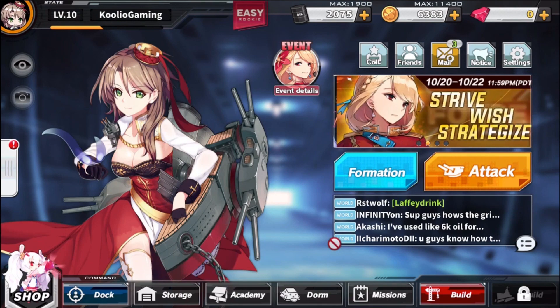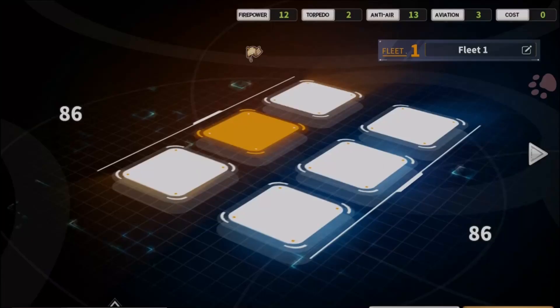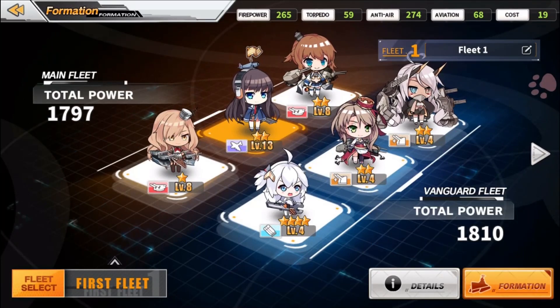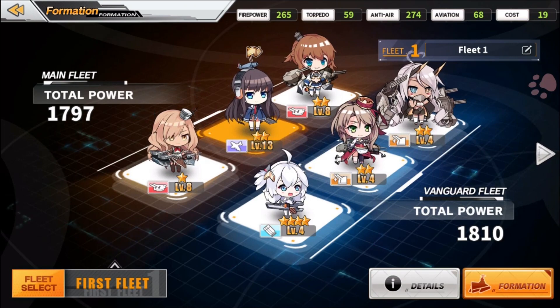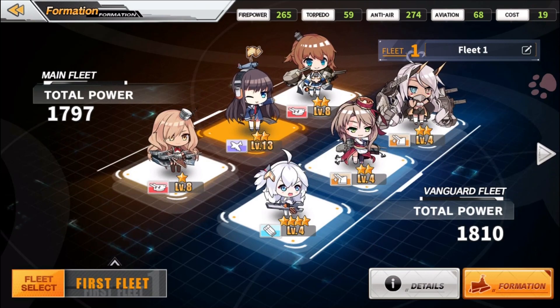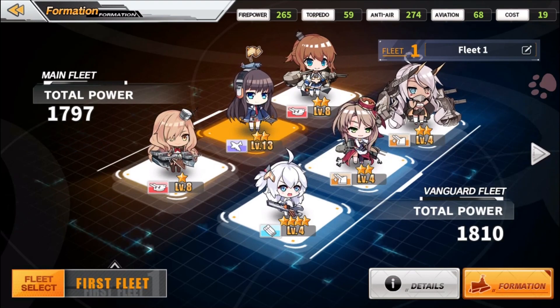Now I'm going to jump in and show you some of the combat, but before I do that I need to talk about the formation system. You can set up several different formations — this is your fleet. You've got a main fleet and a vanguard fleet. The vanguard fleet is in the front and the main fleet is in the back. When playing, you'll have three characters in the front and three in the back. The back three add passive bonuses and certain active skills, while the front three are the ones you're actually controlling.